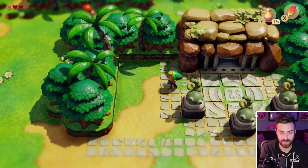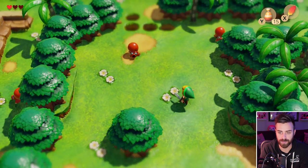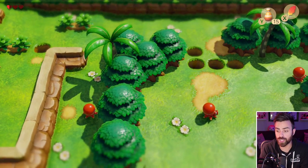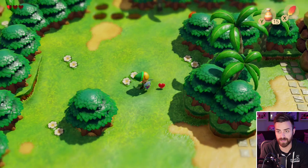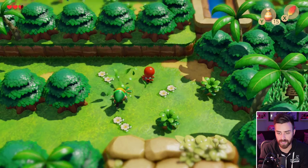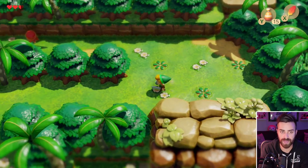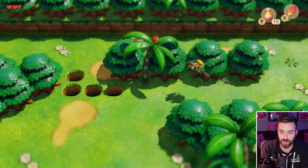Kill some easy enemies, because I need their hearts. Could you guys just drop your hearts for me, please? Hero mode is gonna be tough for me. Nice — they dropped their hearts almost immediately. That should be enough. Two and a half hearts should be enough to take on this first boss.